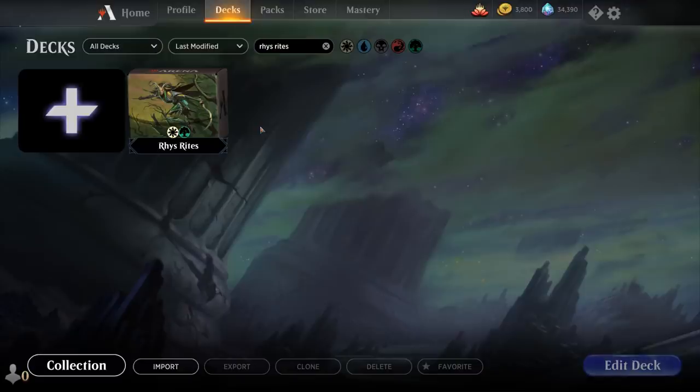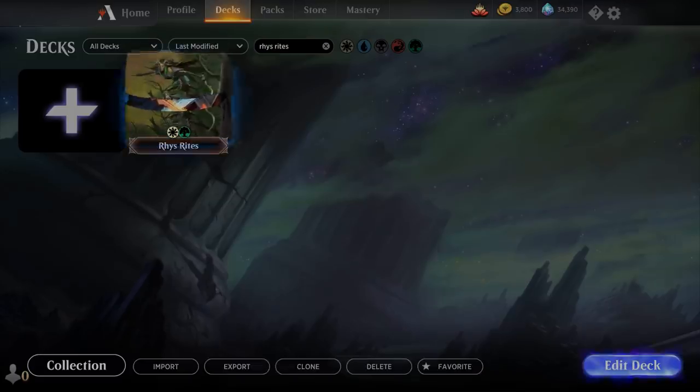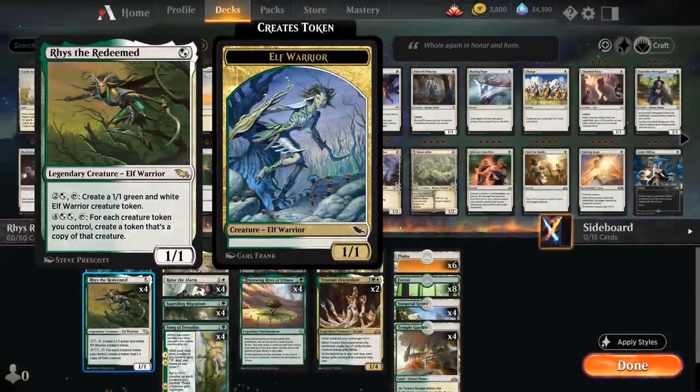Hello and welcome to another Magic Arena Games video. Today we're taking a look at another historic deck, and as voted on by my supporters on Patreon, we're taking a look at a Riz the Redeemed deck — a 1-mana 1/1 Legendary Elf Warrior that for 3 mana can tap to make a 1/1 green and white Elf Warrior creature token, but the ability we're most interested in is the second one.